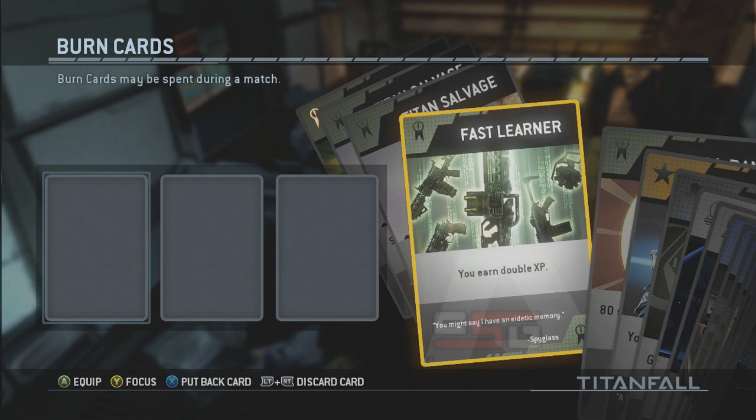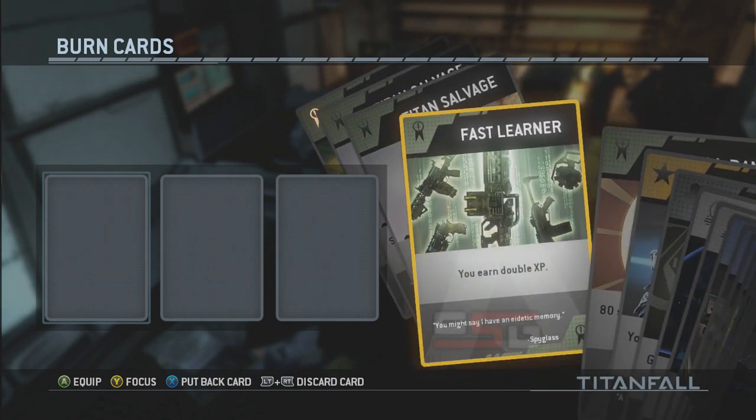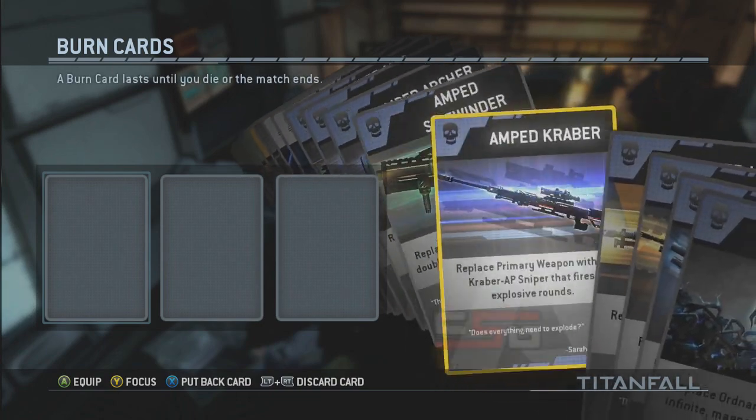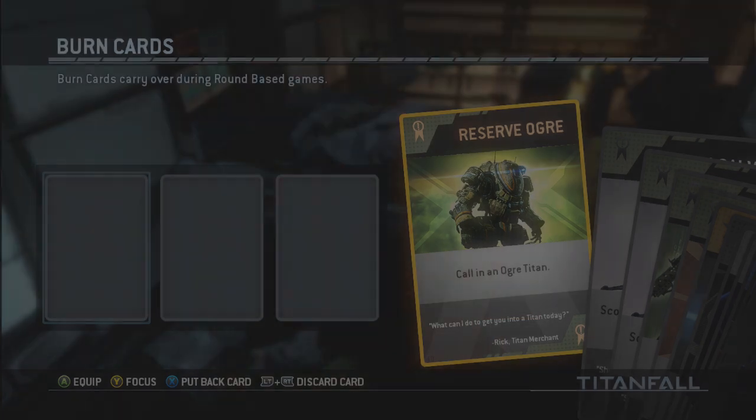Fast Learner is how you're going to be able to get double XP in Titanfall once it releases. Hopefully it will be accessible when the game comes out — it's kind of a rare item, so we'll see how that goes. If you notice, it's number 43; each card has its own number in the bottom left corner. As of now we see 49, which I'm pretty sure rounds up to 50. Stay tuned for my next video where I'll be showing you guys the reserve org. Alright guys, take it easy.